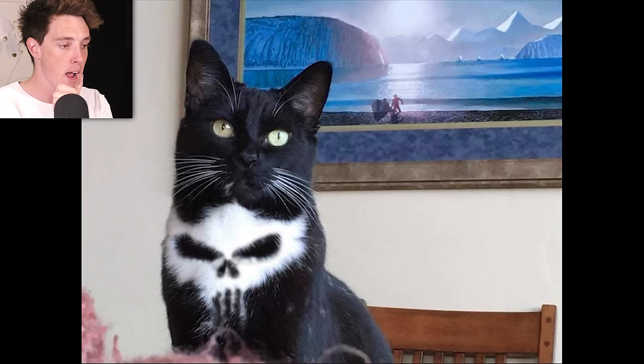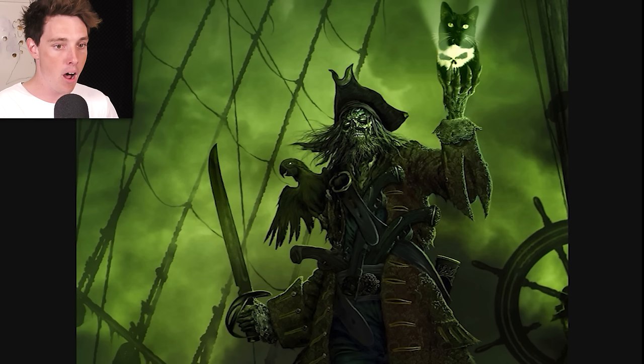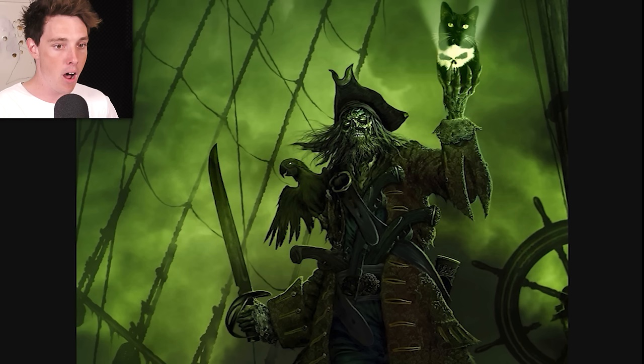Number one: this cat with a skull on its chest. It was born like that? That's gotta be like one in a bajillion. Alright, let's see what the competition's done first. Old school pirate holding skull. Goddammit! That's what I was gonna do - I was thinking pirate.